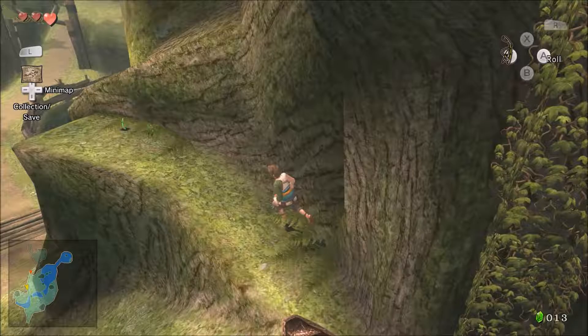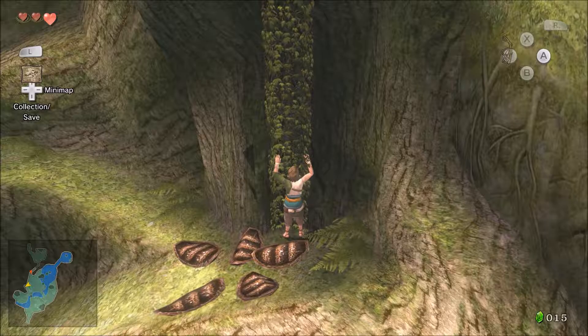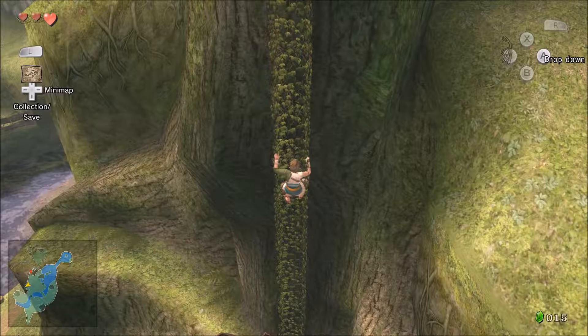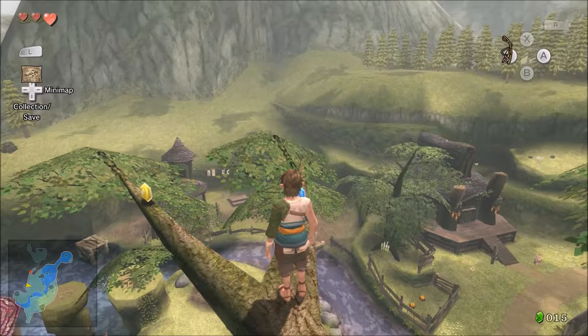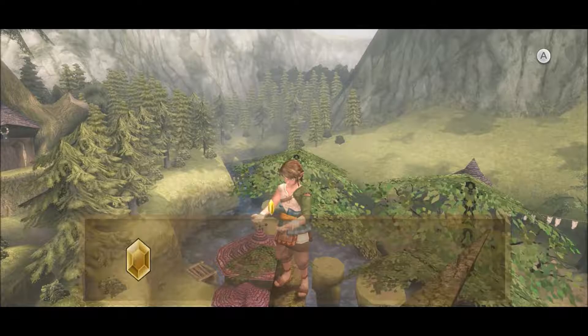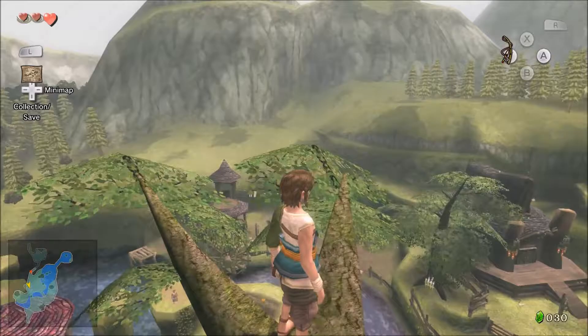We've knocked down the beehive, so we can actually climb up here and get some bee larva from that. However, we don't have any bottles yet - we'll actually be getting our first bottle really soon though. Even though they made the climbing faster in this game, it's still pretty slow. At least in Skyward Sword you could hop up on the walls using the stamina bar, so climbing was much faster in that game. Now we got a yellow rupee worth 10, so now we have 30 rupees.